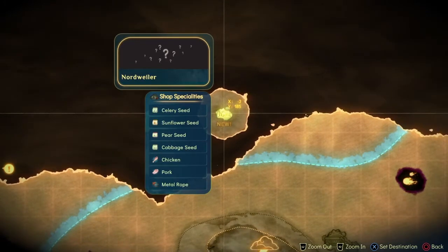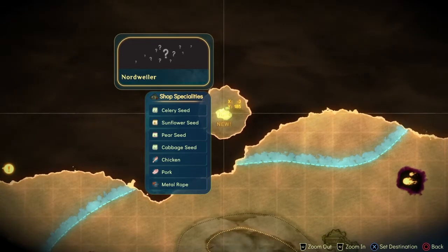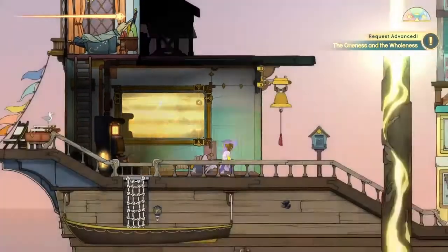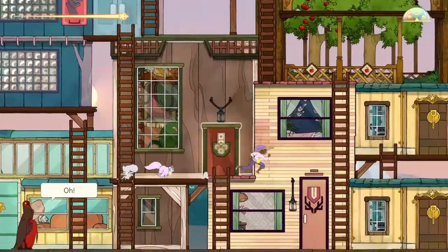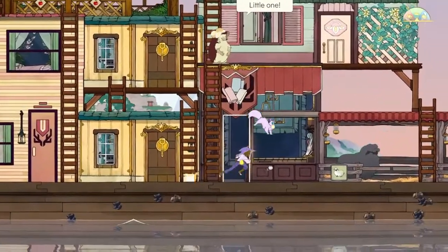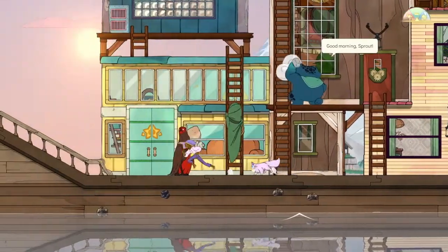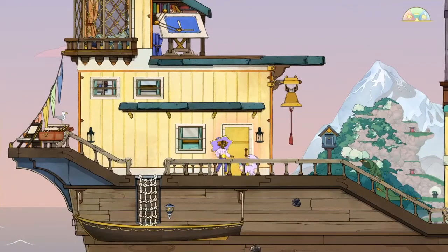We need to go over here — Nordweiler. There's chicken there! We'll go there in a bit. Metal rope. We'll get chicken over there. I think we'll do that first. It looks like we're here — we're already doing Summer's. So we'll do Summer, then Tool, then try to do Alice's one, all in one episode. It's a bit of a rush, but we need to get some story done.